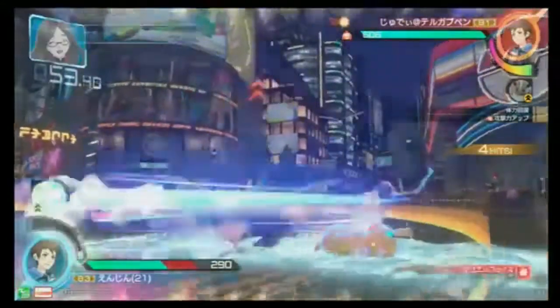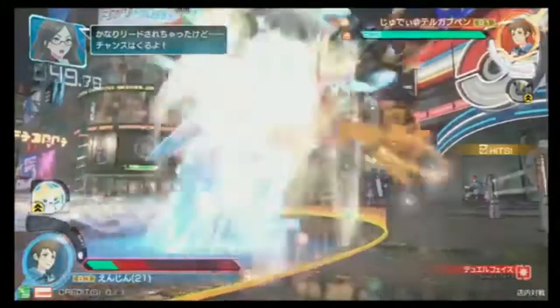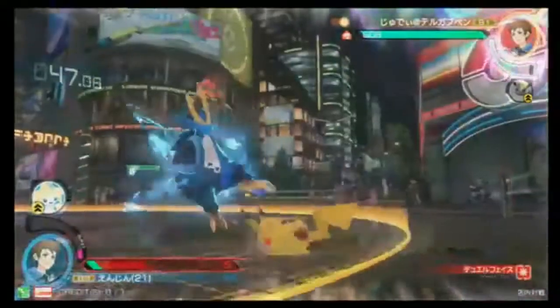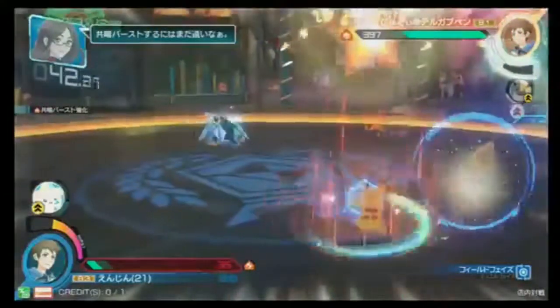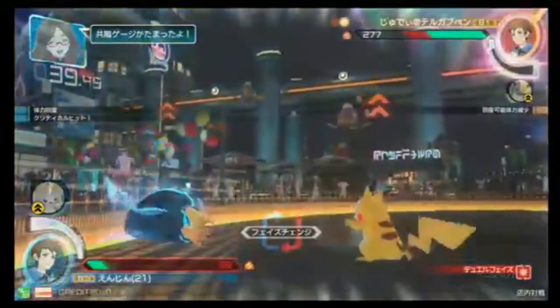Low jabs get him in the corner — okay, Empoleon is the ice Garchomp, because those are just some bully moves right there. Empoleon is the type of character you do not want to be in the corner against, because if you are — good luck.